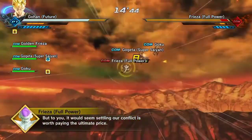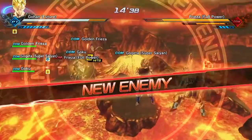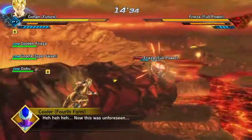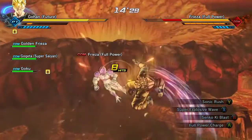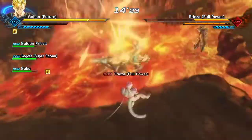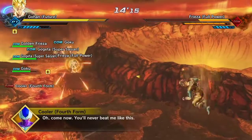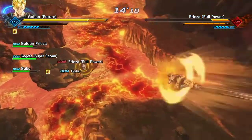If you're wondering why it goes from Parallel Quest 30 all the way to 37, just do the Parallel Quests before that and you can unlock them. All you gotta do is bang through them. I'ma just get Frieza done and over with for right now, then I'll go ahead and do Cooler. Frieza's almost dead.